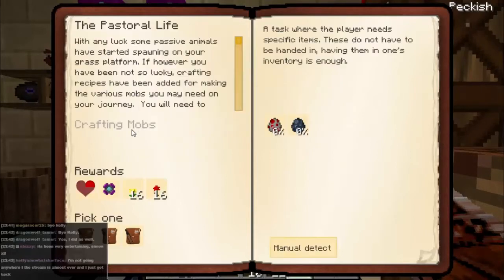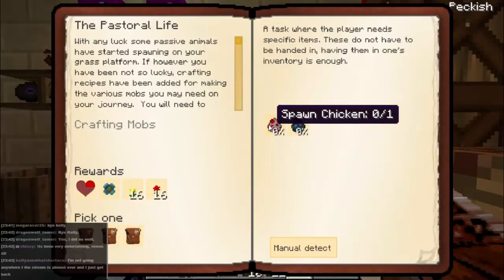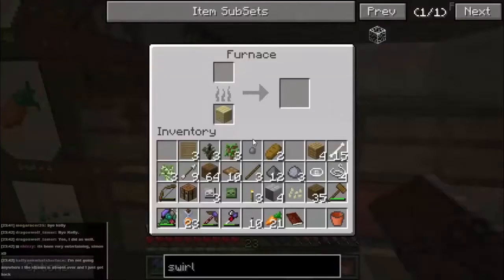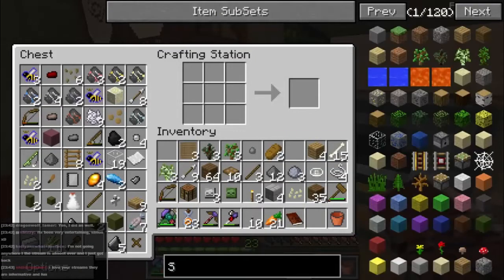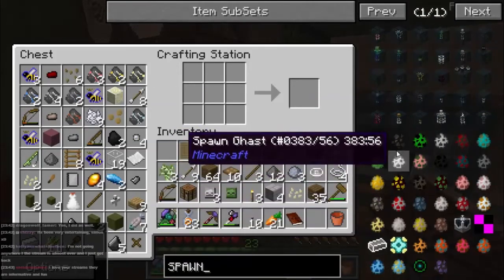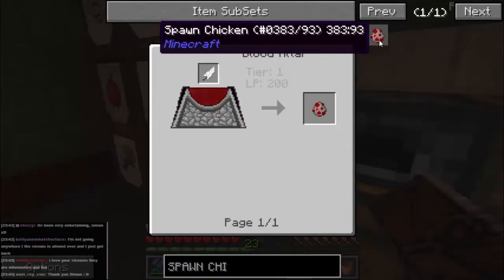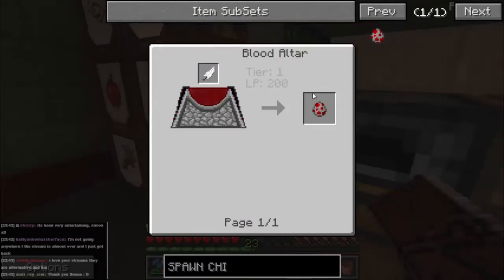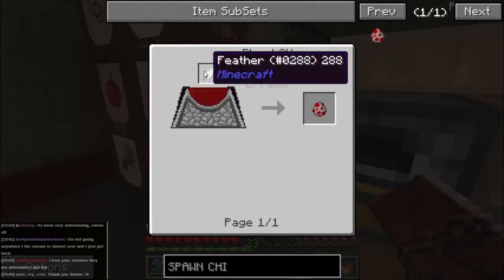So we've done that - doesn't lead on to anything else. The pastoral life: spawn chicken, spawn squid - oh yes, we've got to make those. Let's just see how we can make them quickly. Swarm chicken can be made on a blood altar with a feather.